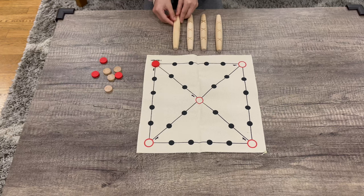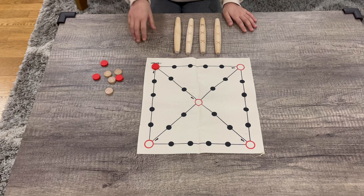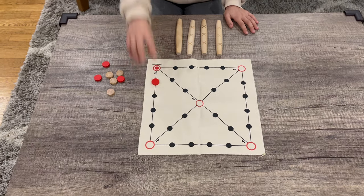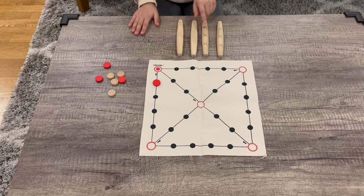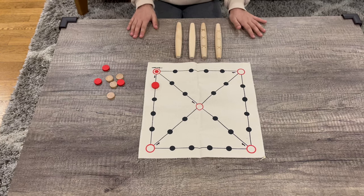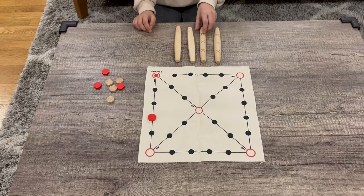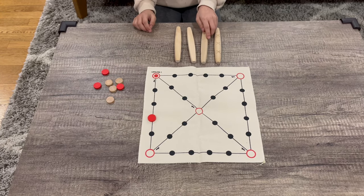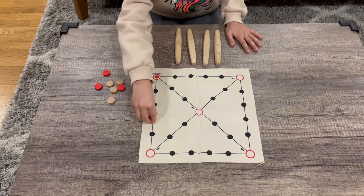When you get one flat side up, that is called Do and you move one space. When you get two flat sides up, that is called Gae and you move two spaces. And when you get three flat sides up, that is called Geol and you move three spaces.